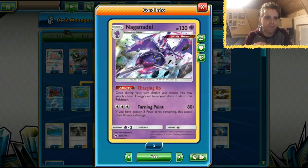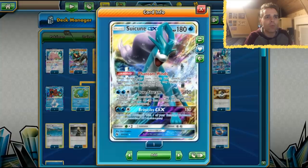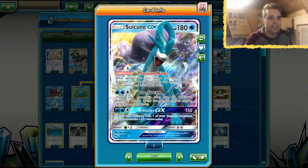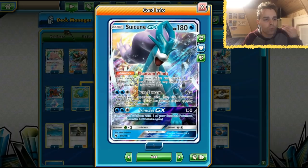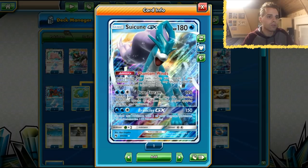Naganadel's Charging Up ability gets a basic energy from the discard pile. With Quagsire's Washout ability we can move that water energy to one of our active Pokemon just from the bench all the way to the active. We have Suicune as an attacker, which can swap itself back in the deck with its Phantom Wins ability if it's on the bench to cure off all the damage. It also has Cure Stream dealing 120 damage, and during the opponent's next turn the defending Pokemon attacks deal 30 less damage to Suicune.